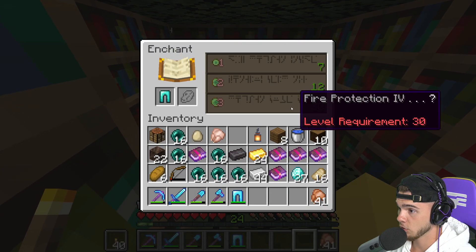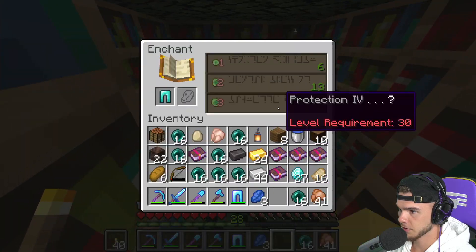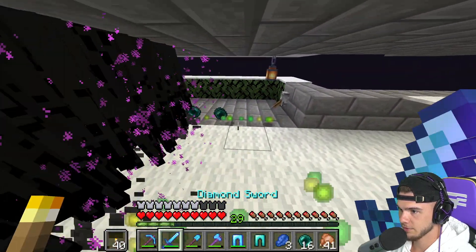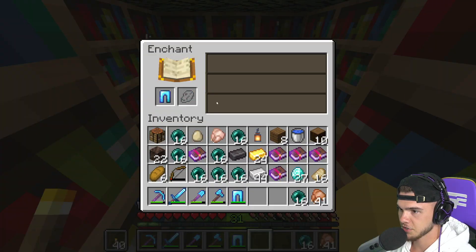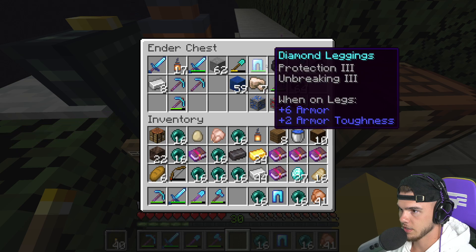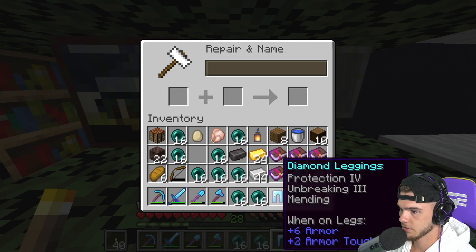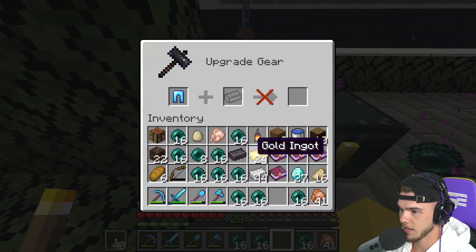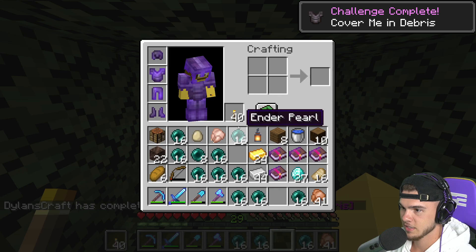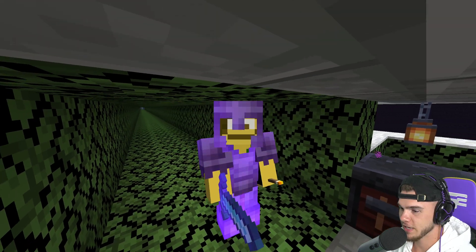Last but not least we actually need better pants — these are not Protection IV. I want to find Protection IV leggings so we're gonna make another pair. I'm down to 27 diamonds total, my net worth is going straight down. This is the magic one — Protection IV. Now we just grab some more levels. Protection IV and Impaling III — well I guess I could have gotten rid of these but oh well. We did it! Now we'll throw mending onto here, and last but not least for the fourth piece of armor — that's it. Full netherite armor!